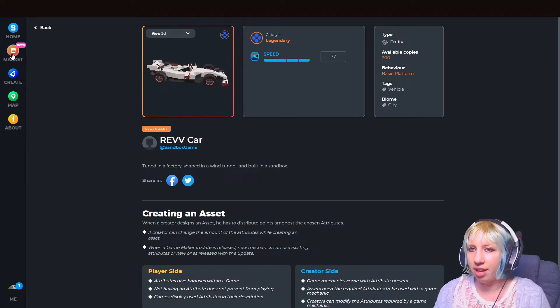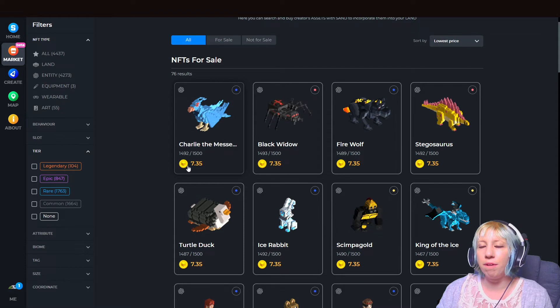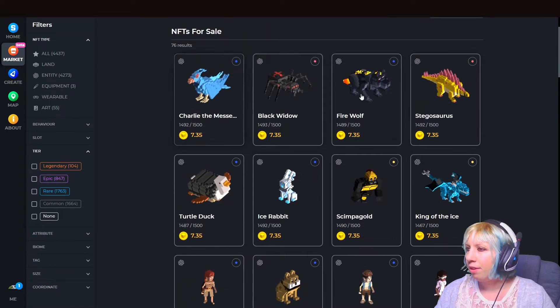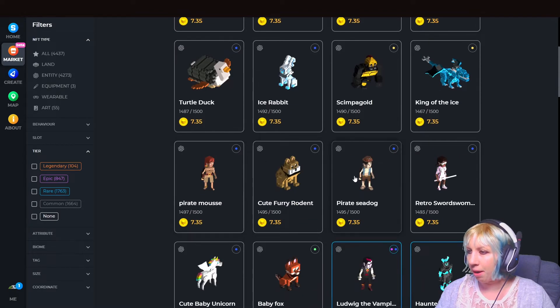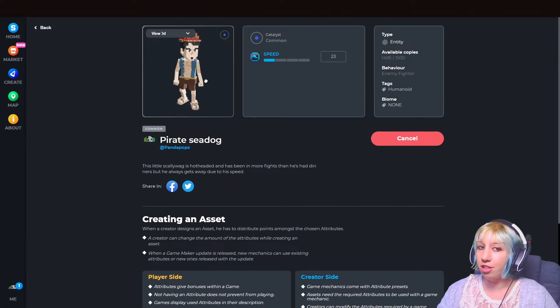On to the marketplace — there are different prices here. The cheapest are 7.35 SAND, which is roughly five dollars at the current price of SAND. There's some cool stuff here — these are all commons. I'm going to plug my own: this is my Pirate Sea Dog that I made, so if you want to purchase him for roughly five dollars, feel free — he's an NFT with plenty still available.